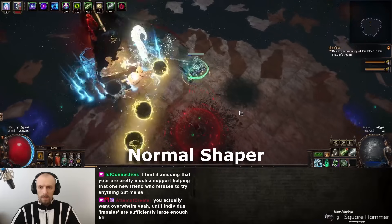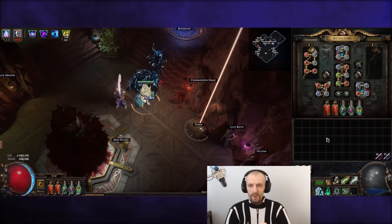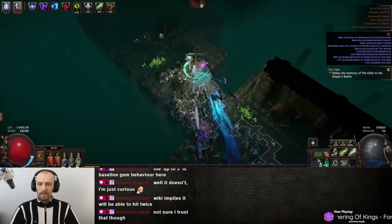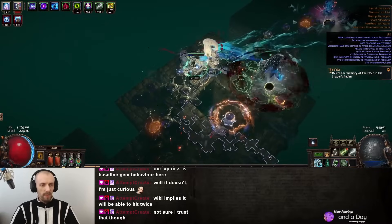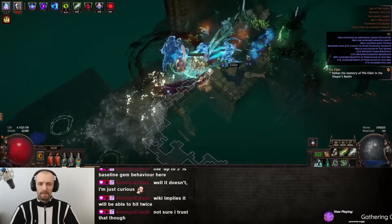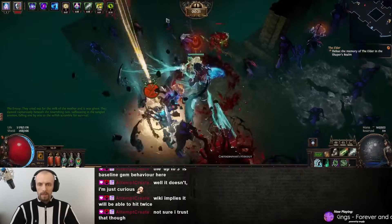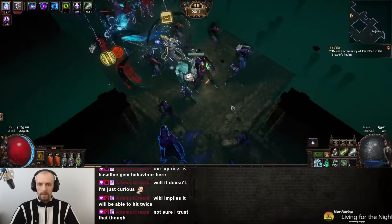I do have three spectres. It would be easier to sustain higher level Destructive Link with just the Animate Guardian, but you really want spectres. I am using Arena Masters - you want tanky spectres because if you link to a spectre and it dies, you also die. Arena Master provides an action speed buff. Carnage Chieftain from Ashen Fields in Act 6 provides Frenzy charges, which often stay at three charges. For the last spectre I use Pale Seraphim, which provides a debuff for all damage taken.